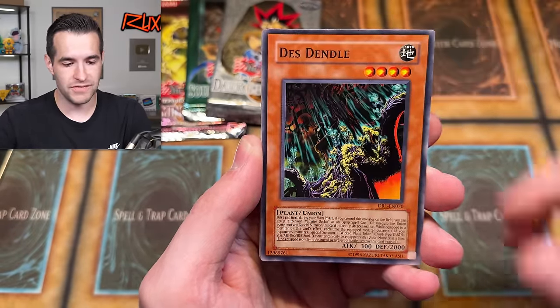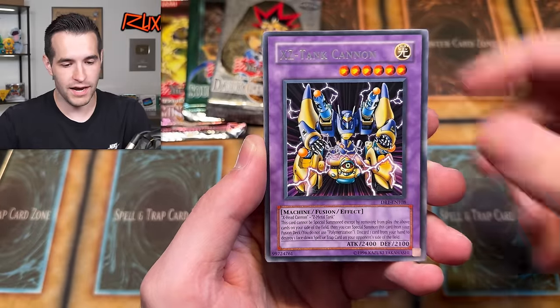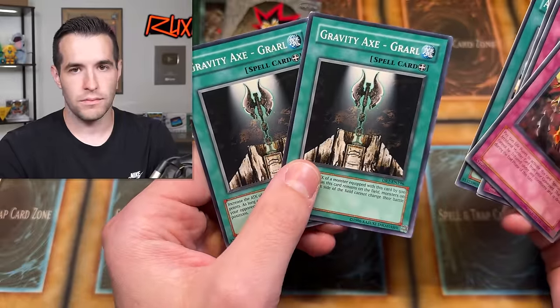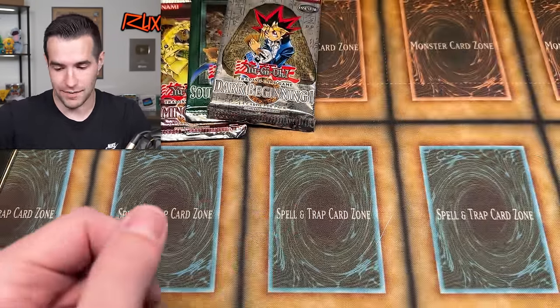Acrobat Monkey, Gravekeeper's Spear Soldier, Desdendal, Dark Scorpion Chick the Yellow, and XZ Tank Cannon. That I think is our hit. The X-Files music just played — that is interesting. Back to back, same card.